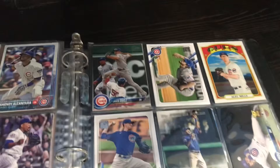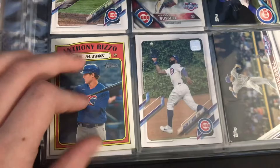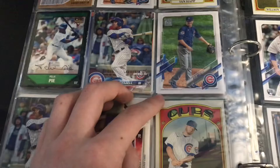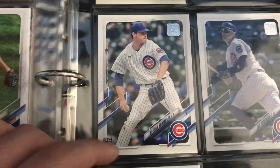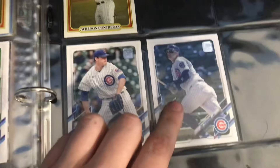Over here I have some of the newest cards. Here's a 2021 Craig Kimball, Anthony Rizzo from the Heritage cards, Ryan Sandburg, and some other pretty good players. There's another Kris Bryant, a Thompson, and Joc Pederson — he just won the World Series with the Braves last year. And finally, Wilson Contreras.